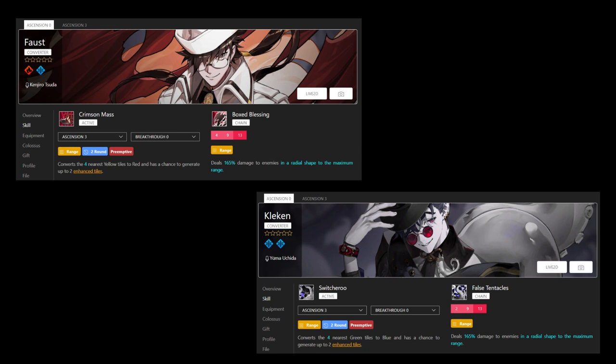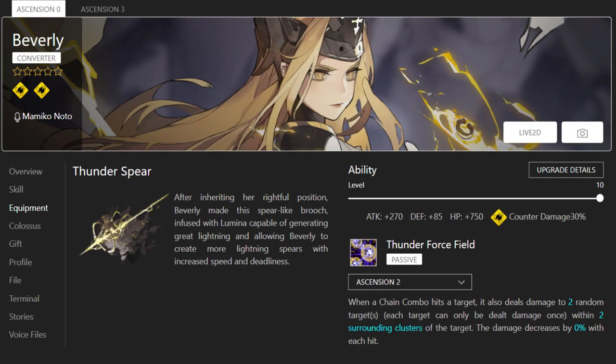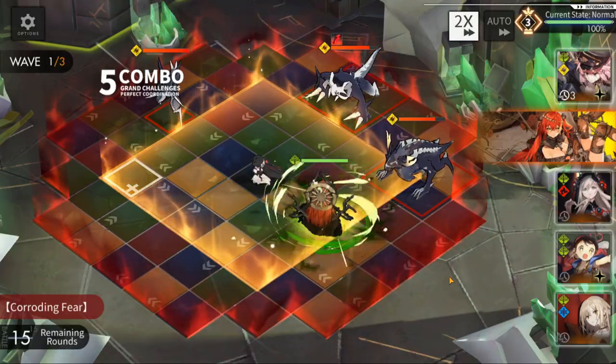Faust and Kleken are very similar — they both have a decent detonator chain combo range with a flight-based passive that can help mitigate some damage. Faust can target anything but it's a random chance; Kleken's is a guarantee but only targets things that are nearby and below a certain health total. Beverly has a bit of extra damage on her equipment passive.